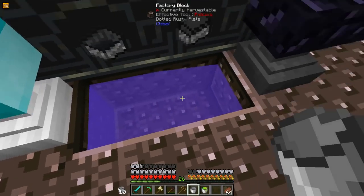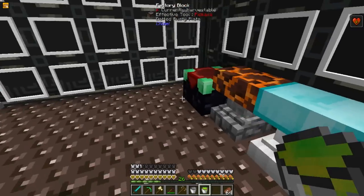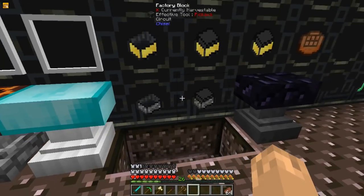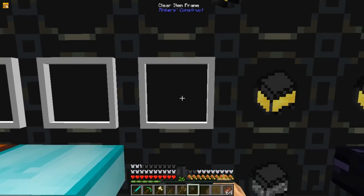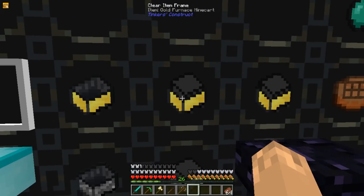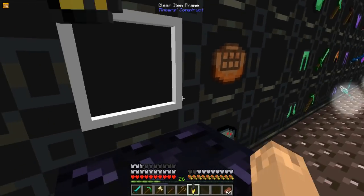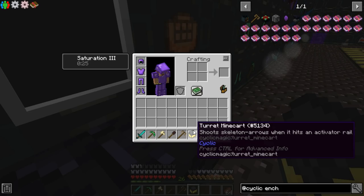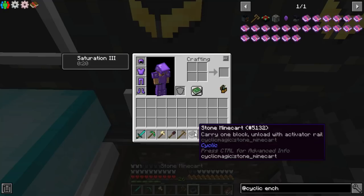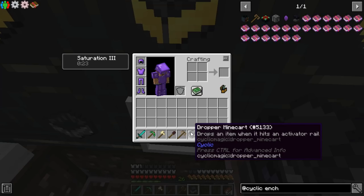There are two fluids: Poison and Liquid XP. Poison poisons you, and you can pick them both up with buckets. There are five carts added by Cyclic. The Gold Minecart has higher max speed and less drag when carrying. The Golden Furnace Minecart will not lose momentum when fueled. The Turret Minecart will shoot a Skeleton Arrow when it hits an Activator Rail. The Stone Minecart can hold one block and unload it with an Activator Rail. And the Dropper Minecart drops an item when it hits an Activator Rail.